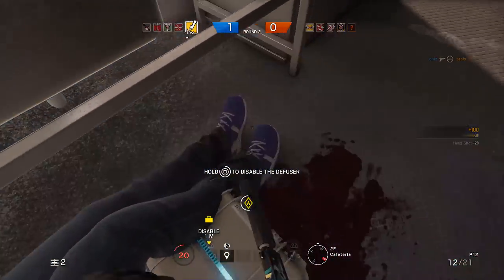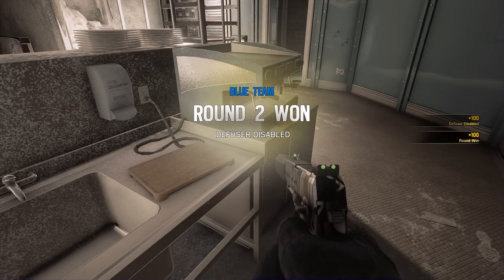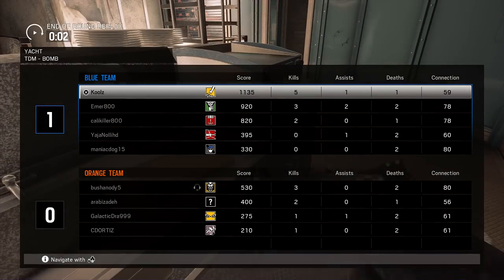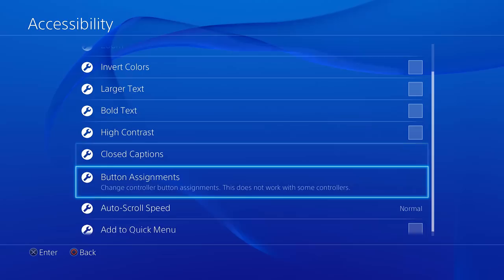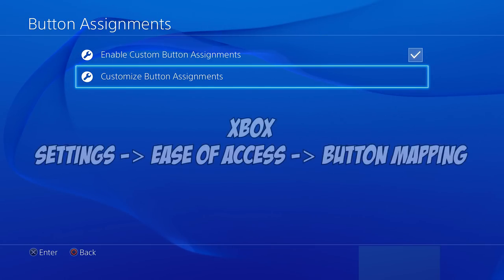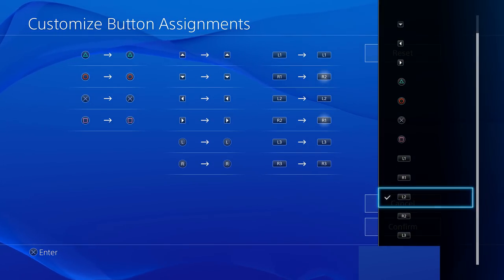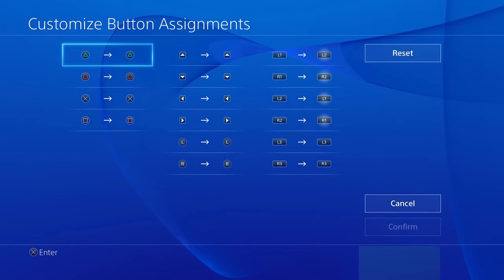So how do you change your buttons? Well, as most of you know, you can't do much in Rainbow Six Siege itself in terms of customizing controls, but we're not out of luck. For PS4 users, go to Settings, then Accessibility, then Button Assignments, and then enable Custom Button Assignments. For Xbox users, go to Settings, then Ease of Access, then Button Mapping. Once there, you can customize your controls however you like — so you can do what I do and switch R1 with R2 and L1 with L2.